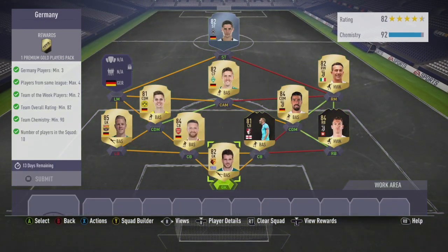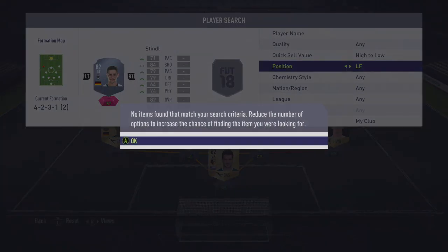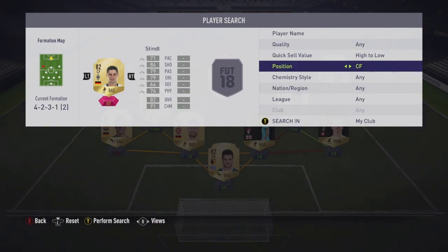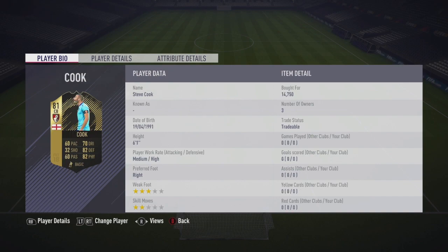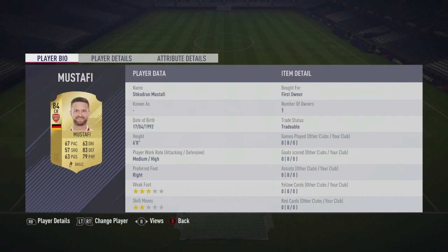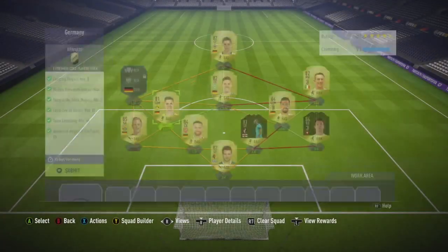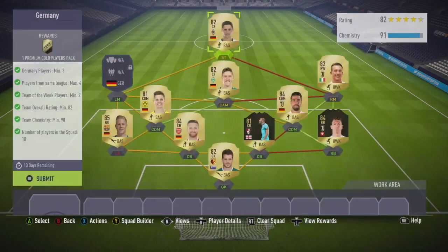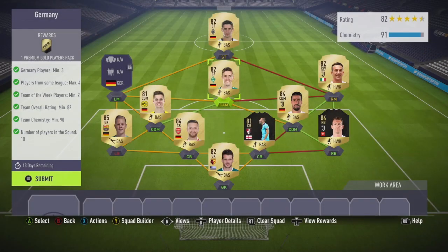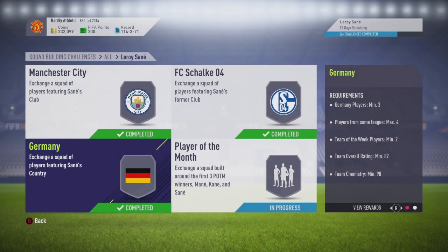This one we need to get ourselves 3 Germans, max 4 players from the same league, a minimum 2 in-forms, and 82 rated — so it's a lower rated one. I've still got a centre-forward in there. Carnage is packed. Lichtsteiner 36K. Inform Cook 14.75 — he's 81 rated and English with some good links. Mustafi first owner, Tostegan 7.9K, Kadiria first owner untradeable, Vigal 750, Bernadeshi 1,600, Cruiser packed, Stindl 1,100. Premium gold players pack back from those guys. And then the final one is Player of the Month.